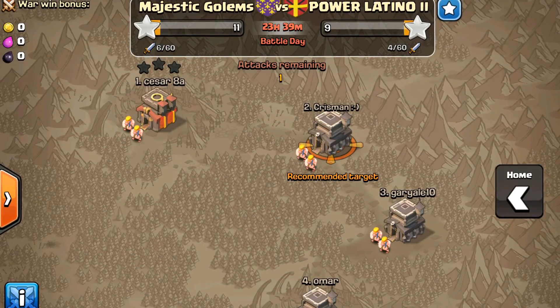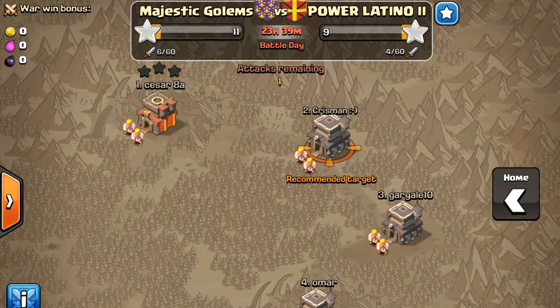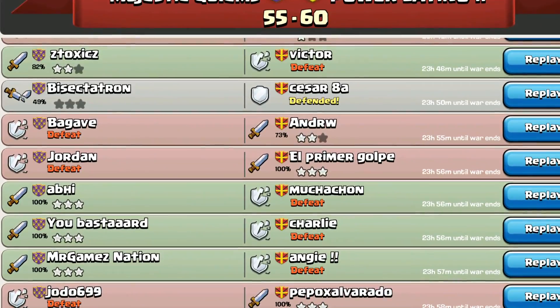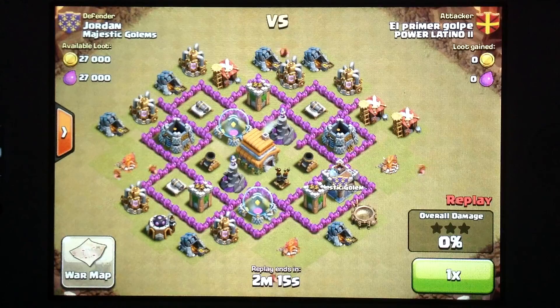We started off with both clans doing really well off the bat. Pretty even, as you can see, after the first hour or so. We all had a lot of 100% attacks. So right now it was all attacks and nothing really separated us — it was pretty even.